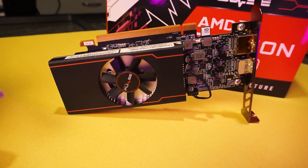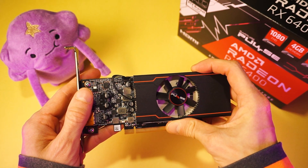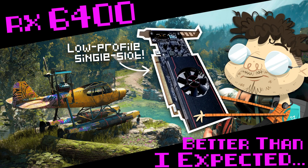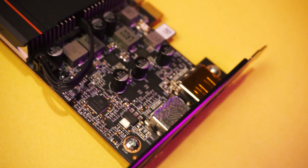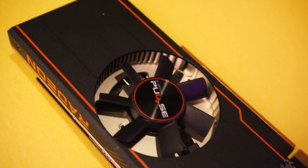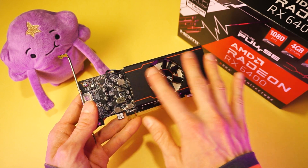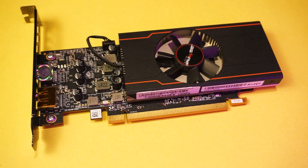For those that don't know, the RX 6400 is one of the cheapest GPUs you can buy — the best cheap GPU you can buy, in my opinion, as I said in my video review which I'll link below. It has some shortcomings, but also some of the best bang-for-the-buck performance of all the lower-end budget GPUs. This GPU is $160, and for that price you get to play basically everything.